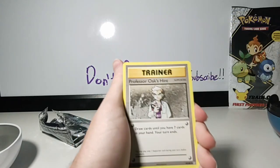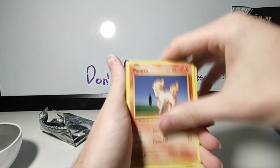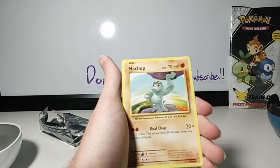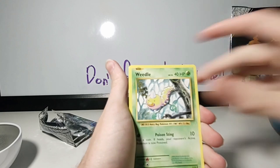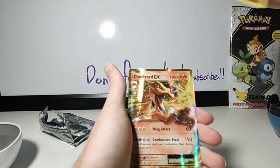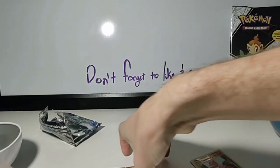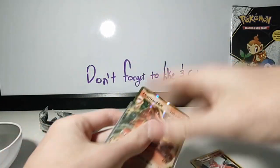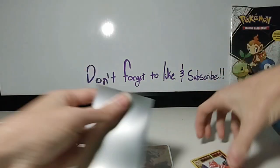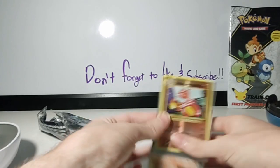We got Metapod, Professor Oak's Hint, Koffing, Ponyta, Magnemite, Pikachu, Machop, Weedle, Charmeleon — and Charizard GX! Oh my gosh, oh my gosh, oh my gosh! The first time I pull in, I get a Charizard GX? That is just insane. And we're gonna note the Charmeleon too — because that was just overpowered. I got a Charmeleon right after a Charizard.